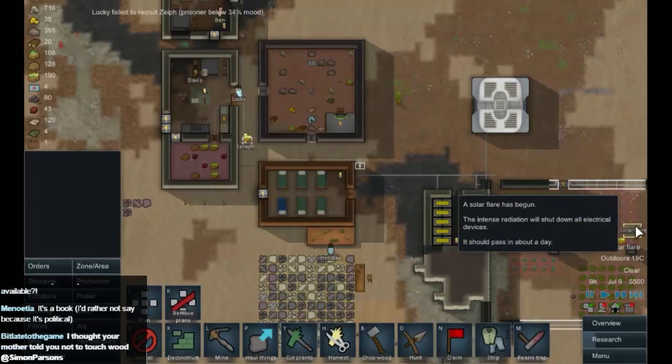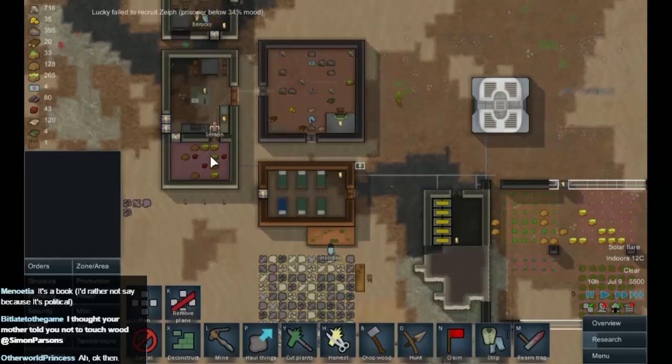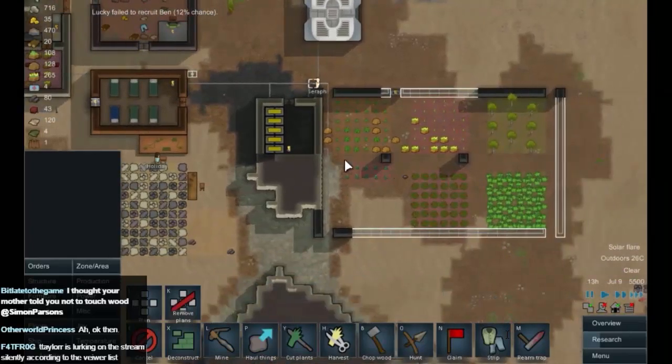Solar flare — shut down all electrical devices. I'm very glad we're not in the middle of a heat wave. The problem is it's going to allow our refrigerator to heat up. As you can see, the temperature in there is now 16, 17 degrees. But I'm not too worried about that one anymore.